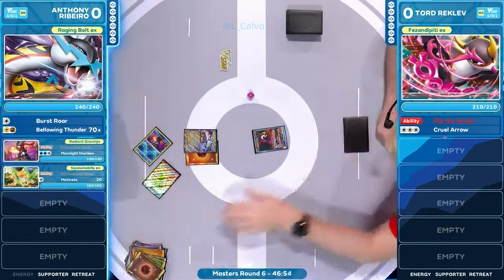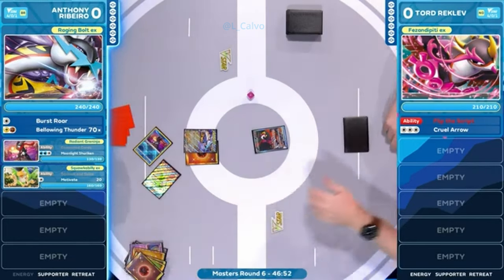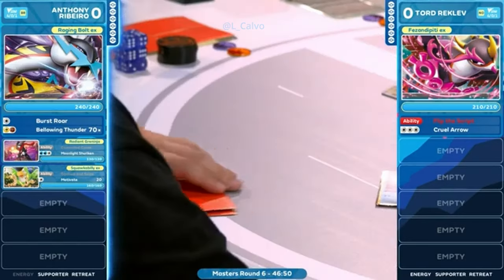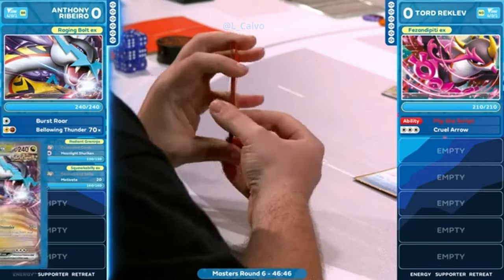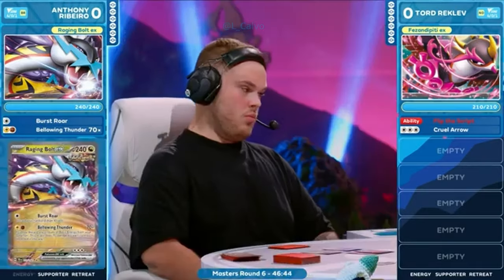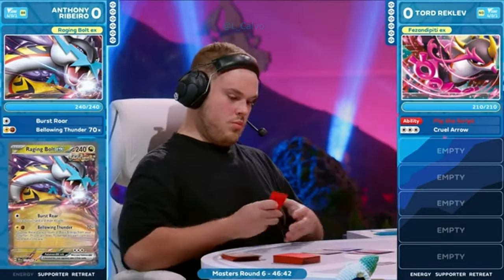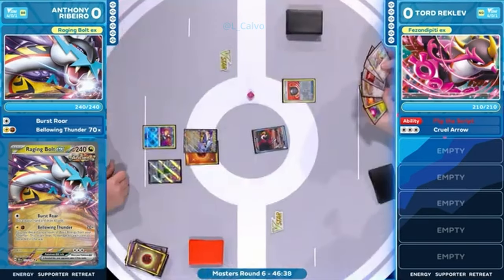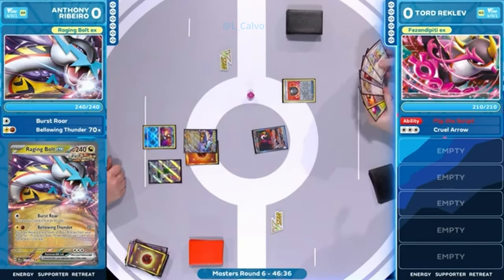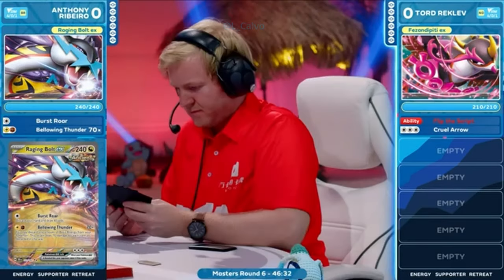If Tord has any sort of supporter or top decks something real good, hopefully we can make this hand work on this next turn. We've discarded quite a lot of resources already — this is how these decks work. They throw a lot away and get them back with energy retrievals. But this is not usually the sequencing you see so early in the game. That was such an expensive hand, and it's gone. Hisuian Heavyball is going to get us somewhere at least for Tord Reklev.